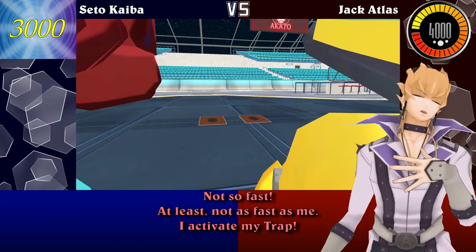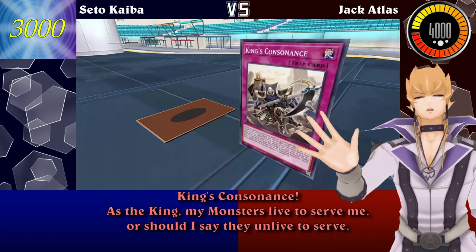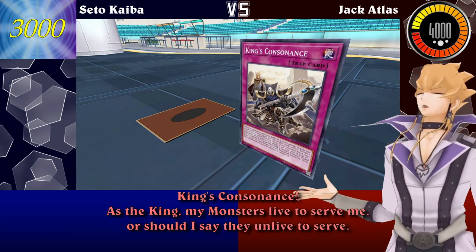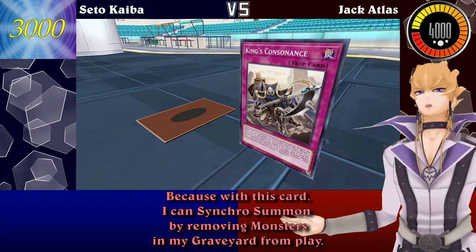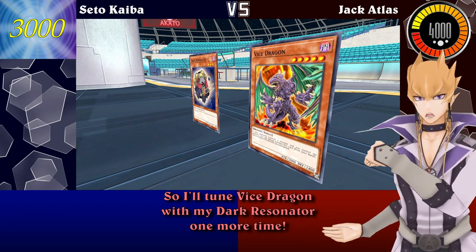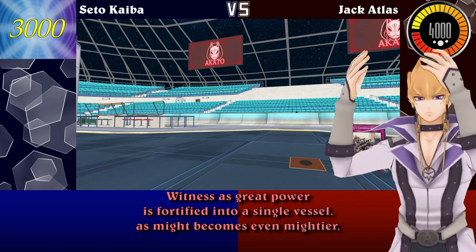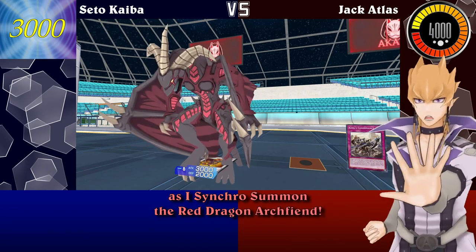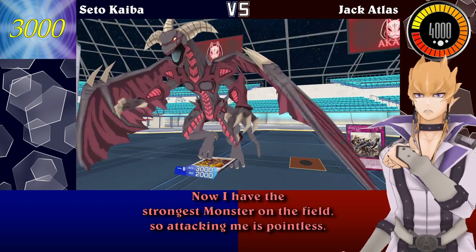Not so fast — at least not as fast as me! I activate my trap — King's Consonance! As the King, my monsters live to serve me. Or should I say, they un-live to serve? Because with this card, I can Synchro Summon by removing monsters from my graveyard from play! So I'll tune Vice Dragon with my Dark Resonator one more time! Witness as great power is fortified into a single vessel — as might becomes even mightier, I Synchro Summon the Red Dragon Archfiend! Now I have the strongest monster on the field, so attacking me is pointless!